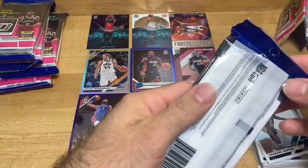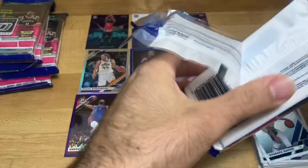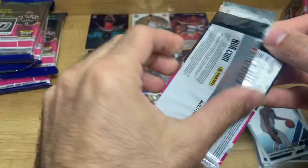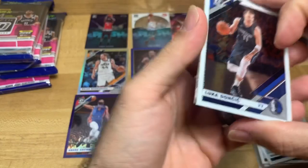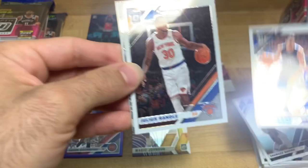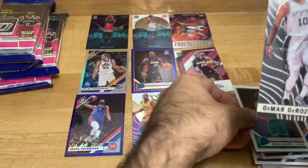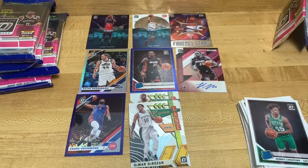So we got an autograph card - Kendrick Nunn - we got the Kawhi Leonard Fantasy Stars, we got two Splash cards, James Harden's good. We just need a rookie card - a rookie pull would be really nice, a Zion or a Ja Morant, something like that would be dope. Let's see what we got here - there's a Luca, that's like a two dollar card maybe. Julius Randle and DeMar DeRozan Express Lane, and then Romeo Langford. There's another Express Lane right there.